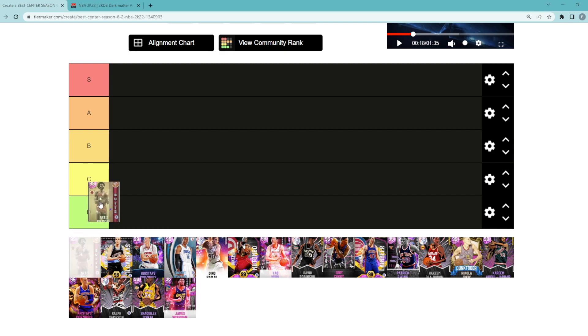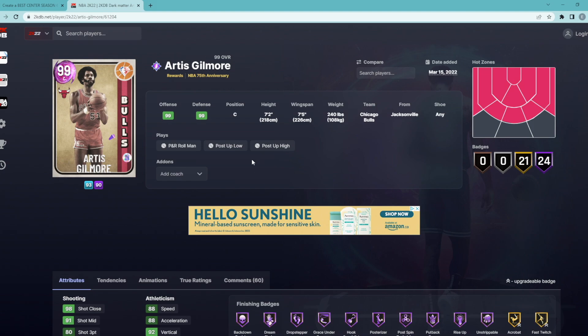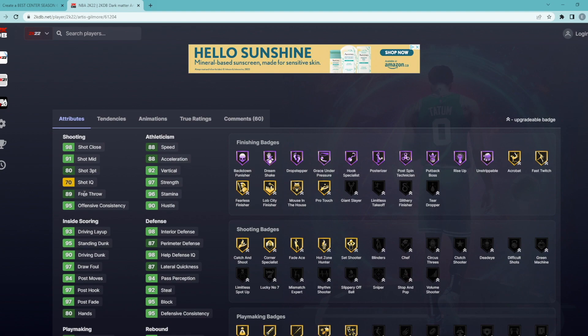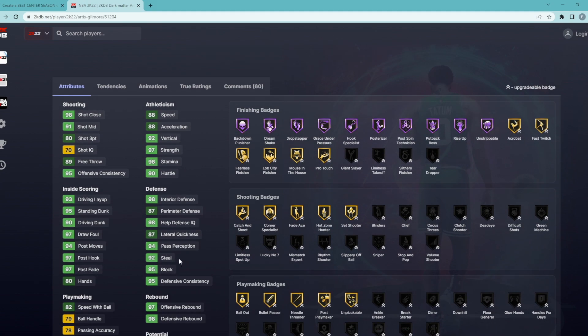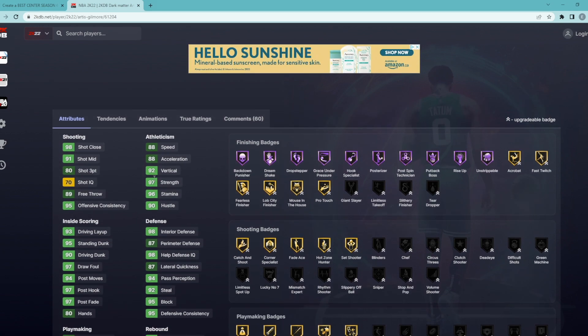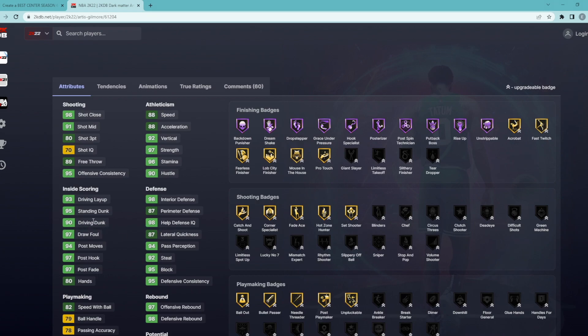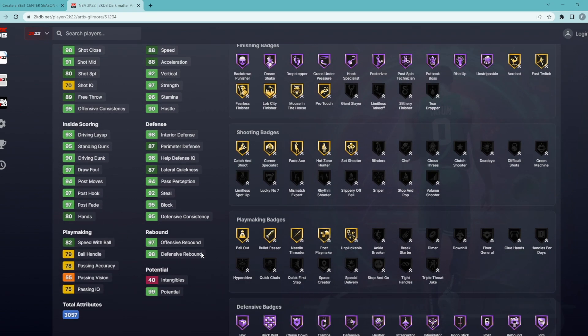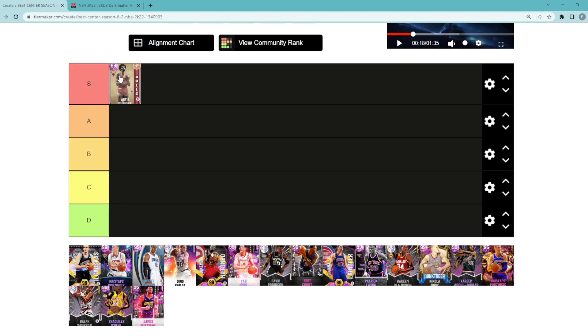The first center is going to be Dark Matter Artis Gilmore. I still think he is a top 5 center in the game. He's a center, 7'2 tall, 7'5 wingspan, only an 83 ball handle. But look at the defense: 95 block, 92 steal, 87 perimeter, and 98 interior defense with 88 speed, 88 acceleration. He's got 90 driving dunk, 95 standing dunk. He's a great rebounder as well, and then tons of good Hall of Fame defensive badges. I still think Artis is a top 5 center in the game.